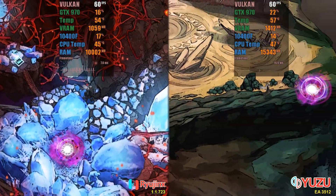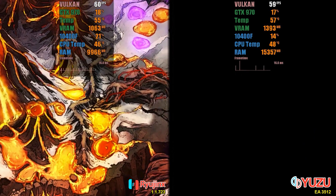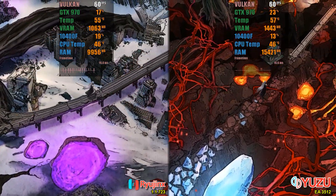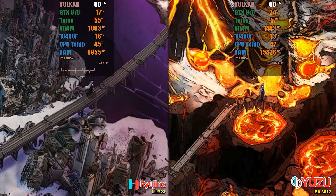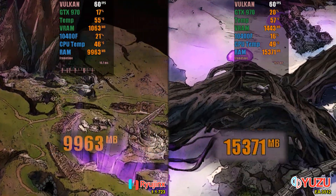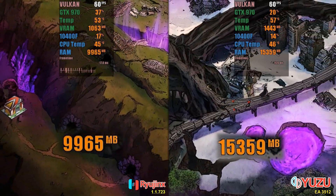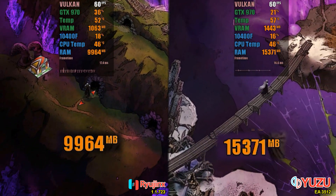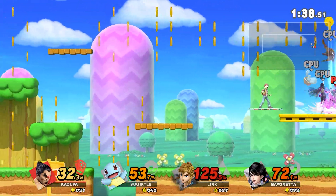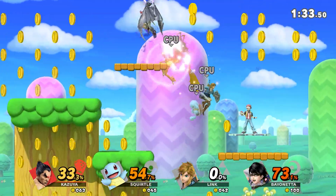On the other hand, Yuzu has a memory-related issue. After starting many matches, the emulator accumulates a large amount of unnecessary data in memory, which ends up affecting performance and loading times. If this happens, the solution is simple — just close and reopen the emulator so that the memory is cleared and performance returns to normal. I also noticed that in the latest updates, Yuzu consumes an excessive amount of memory compared to Ryujinx, making it practically impossible to have decent performance with only 16GB of RAM. In summary, if you want to play World of Light, our recommendation is to use Ryujinx, as Yuzu still has some issues that can affect your gaming experience.